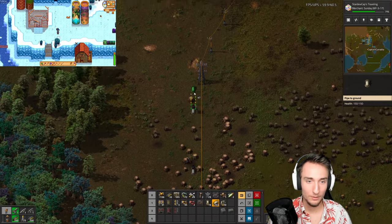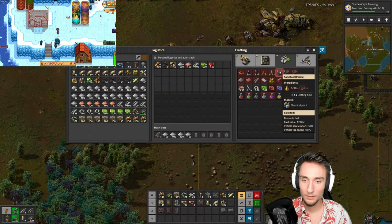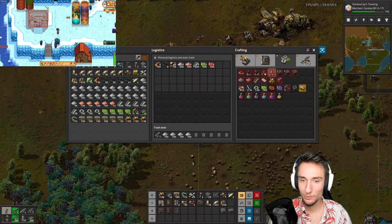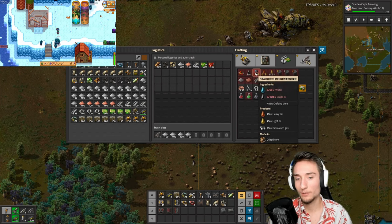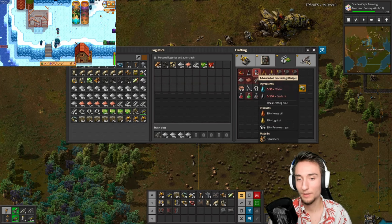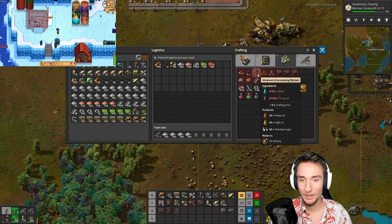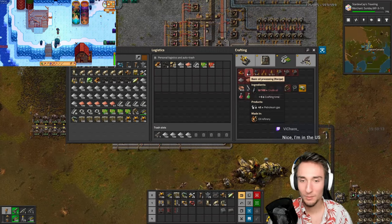For oil, I just need to turn it into solid fuel. There is an intermediate step — I can do solid fuel out of any of these oil products. The best thing to do is advanced oil processing, because it takes 100 oil and turns it into 55 petroleum, 45 light oil, and 25 heavy oil. Basic oil processing only does 100 oil into 45. Water is pretty much free, so advanced oil processing is always better. The problem is I think I need fluid handling to do advanced oil processing, which is a lot easier to understand anyway.